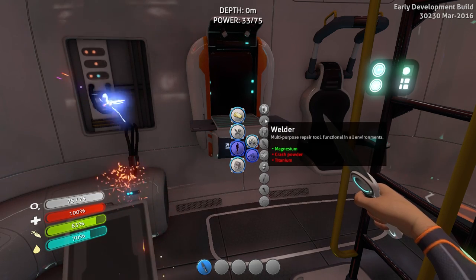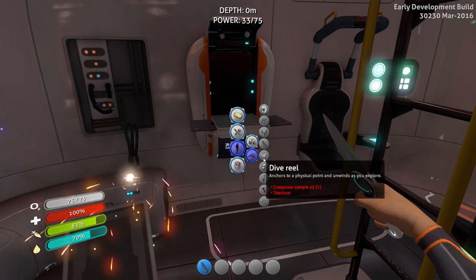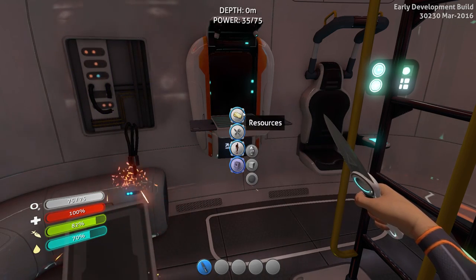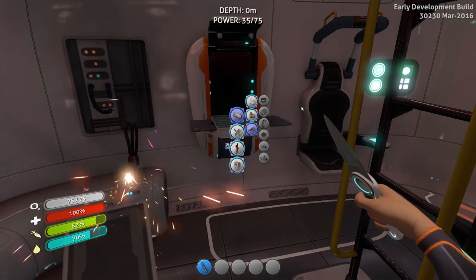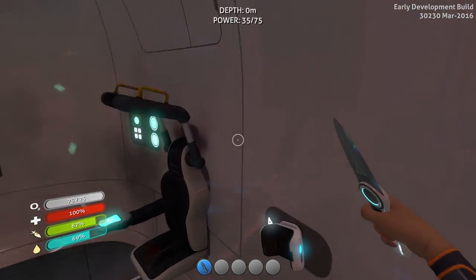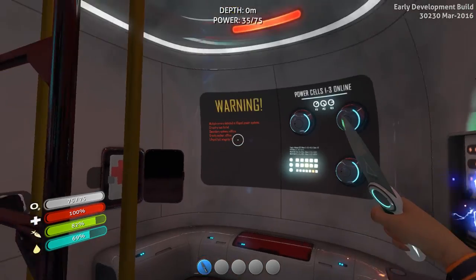We're also one ingredient away from being able to make a welder — we need crash powder. Well, I think we made some good progress today. I think this is probably a good place as any to stop for today, and I will see you guys next time. Thanks so much.